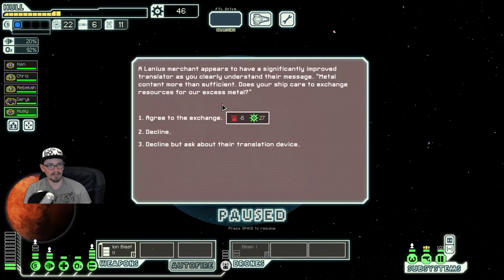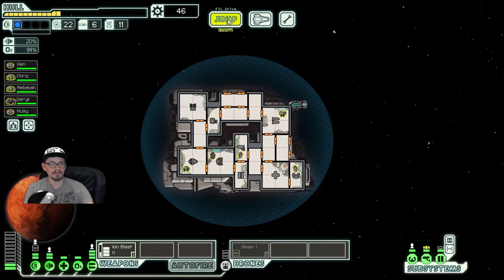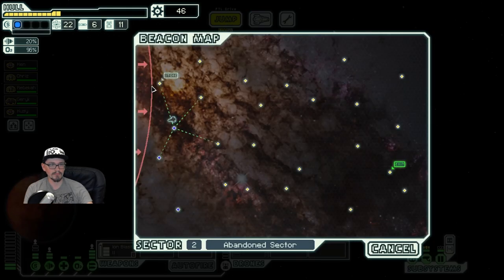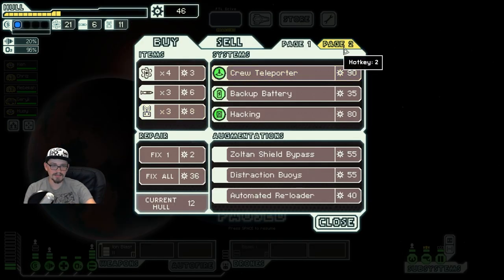Our hull is looking a little worse for wear at the moment. This event will let you actually purchase a Lanius crew member for 45 scrap, which is kind of a lot right now. Yeah, instead we can use that scrap to fix up our hull a little bit, which is very nice.